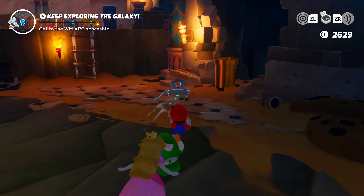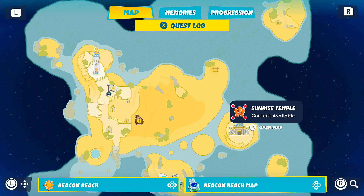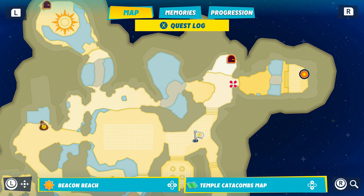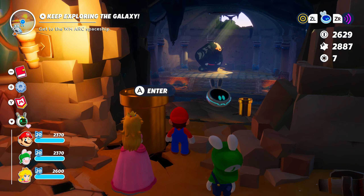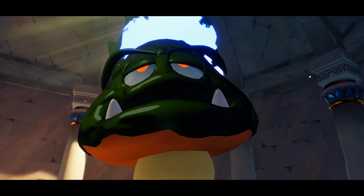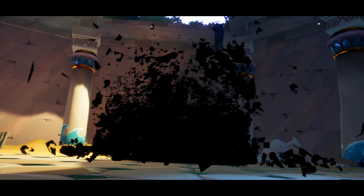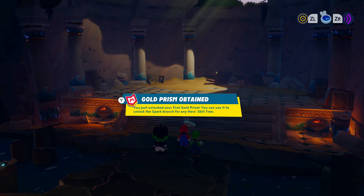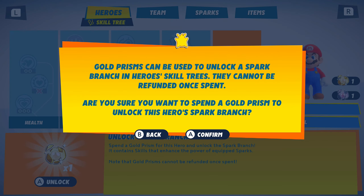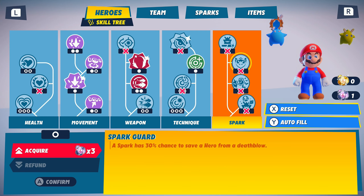Tip 8: After you beat the second planet, head back to the first one, go into the Sunrise Temple, then to the top right section inside there. You'll find a gold pipe you should now be able to use, which takes you to an optional giant Goomba boss. After you beat that fight, you'll snag your first gold prism, which can be used to unlock the hidden 5th skill tree for one of your characters.